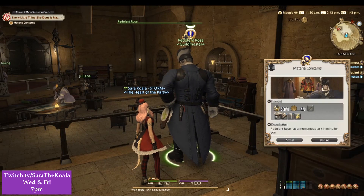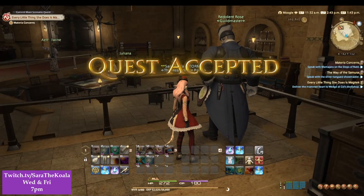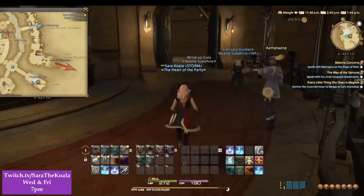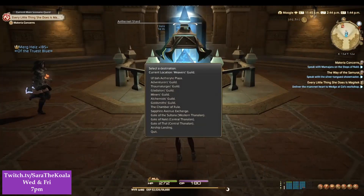Let's go speak to Redolint Rose. The first part of this quest is we're being asked to go speak to Mamajero at the Steps of Nald. The quickest way I can think of is running up to the shard outside of the Weaver's Guild, going to the Adventurer's Guild and then running up to them.